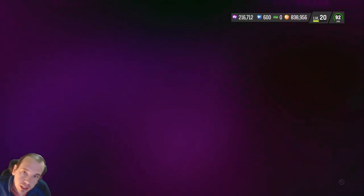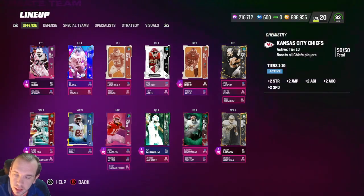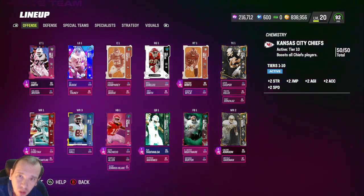How did you get that bonus? You had 50 players from the Chiefs. When you do that, you're going to get two-plus strength, two-plus jump, two-plus agility, two-plus acceleration, and two-plus speed on every activated player. Now hold on — you're going to have positions that don't have to be Chiefs.